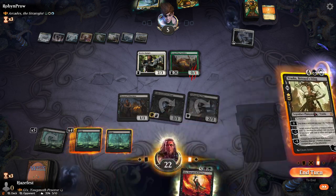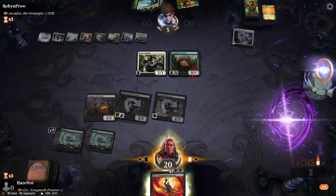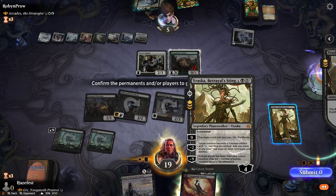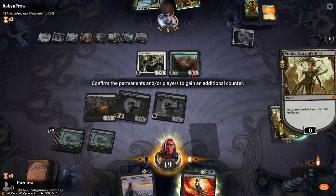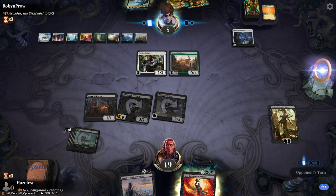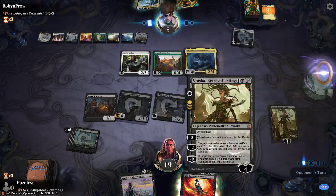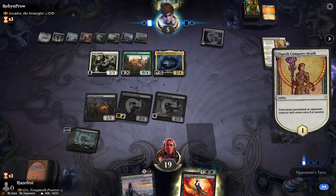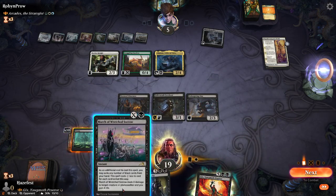I guess I could use Vraska for the card draw. Let's do that — I don't think he has an answer, so I'll take the damage, pull her out, draw a card. Do you want to proliferate? To embrace the inevitable. How come I can't proliferate her? Yeah, you can't proliferate her — you can proliferate any other source, but not her. I thought when you proliferate you could put the counter on her.